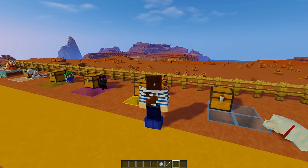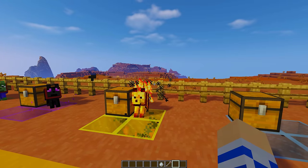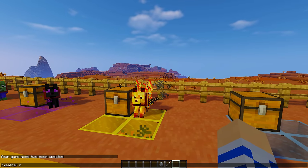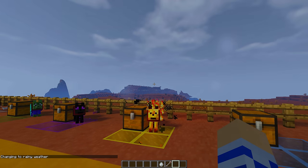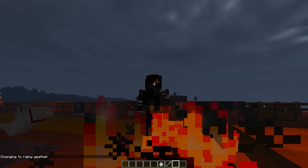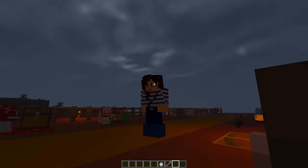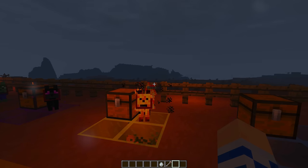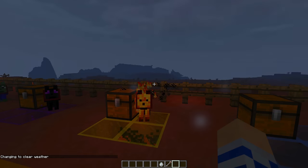If you bring this guy back, you need to be very, very careful, because he follows the properties of a blaze. It's about to start raining — oh, but I live in a mesa and it doesn't rain in the mesa, so you're saved, blaze wolf! In a normal world, if it starts raining a blaze will die, and this wolf will also die. But since I live in the mesa, you are spared. I love how he has actual fire particles.